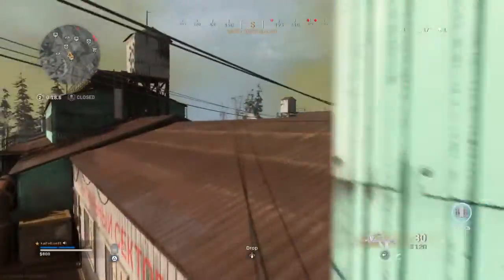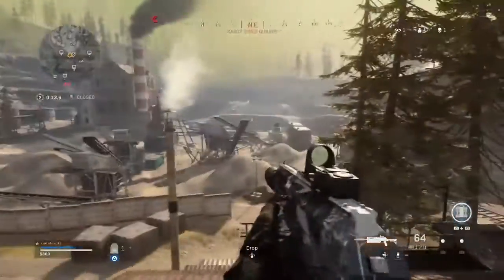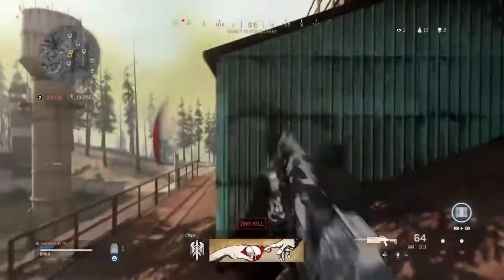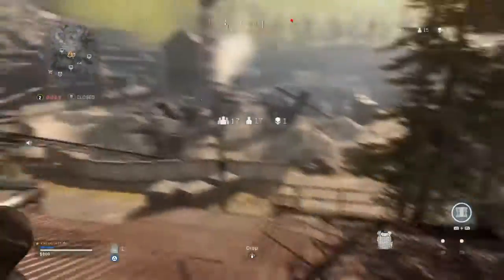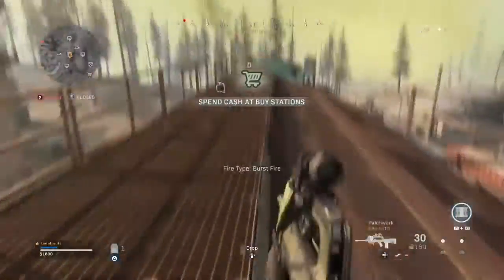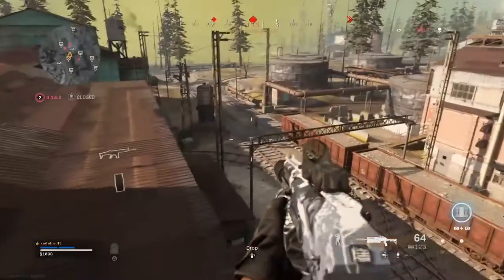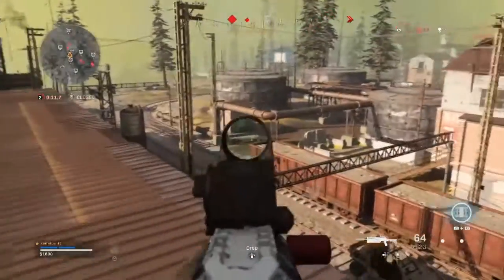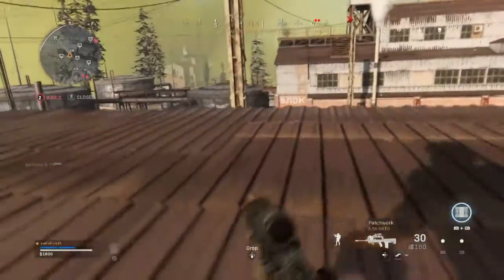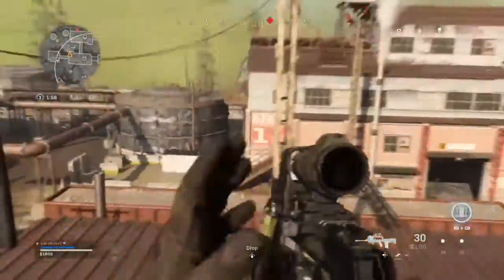Legend here guys, let's go! I'm in! Well done. The upper right part of your HUD shows how many enemies remain. We've got cash moving in. Cash can be used at buy stations to buy killstreaks and other special items. I'm taking fire! Gas is inbound. Marking new safe zone.